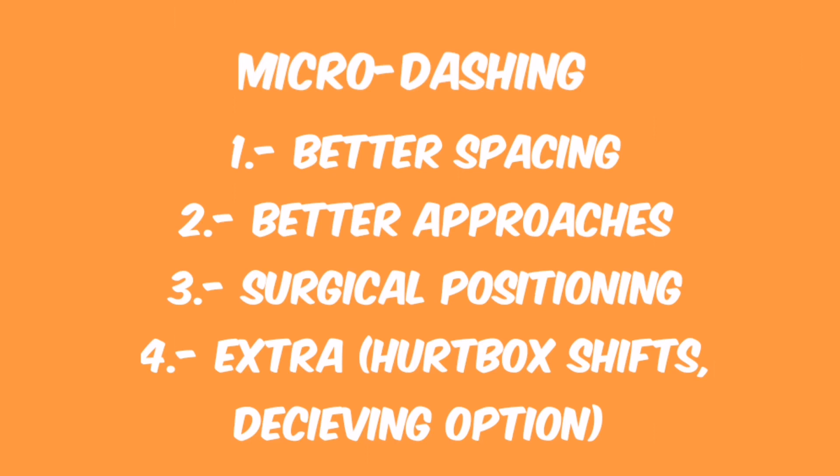To recap: micro-dashing allows you to space better, have a better time while approaching, and position yourself with surgical precision. It also has some other niche uses we can't get into here, like being used as a deceiving option, and can even allow some characters to hitbox shift. I would say micro-dashing is way better than walking as a micro-spacing option.